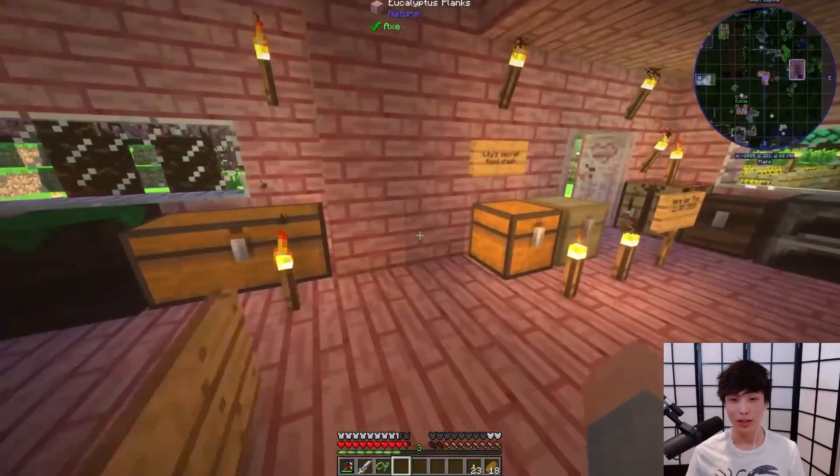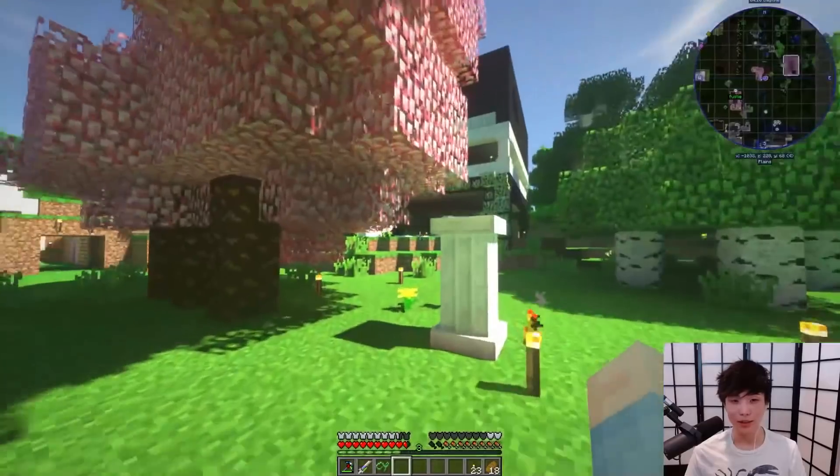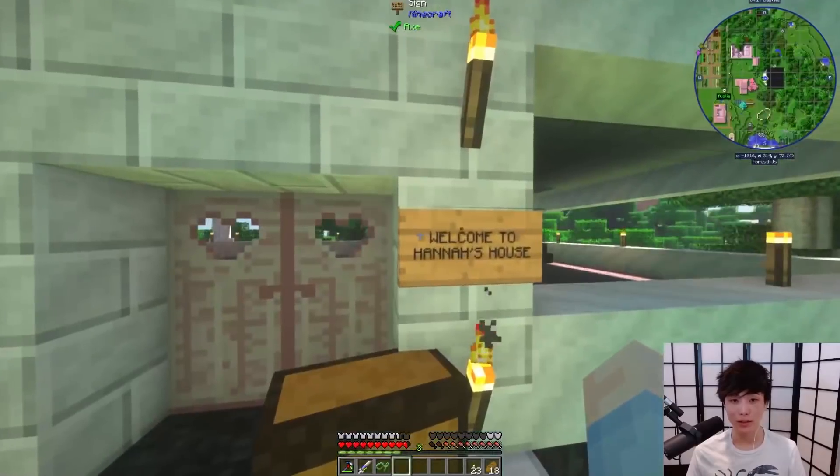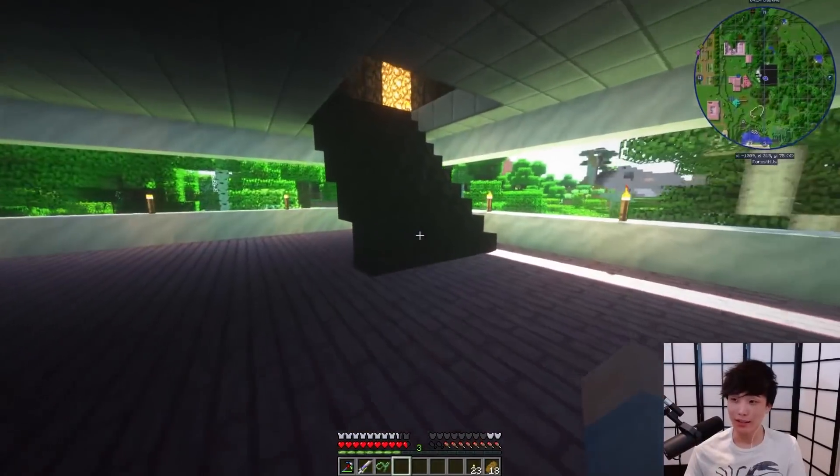We have a food shortage, actually. This is Lily's old house — she doesn't use it anymore. And this is someone's fancy-looking house. Really fancy-looking house. Who's this? It says welcome to Hannah's house. This is Hannah's house, apparently.